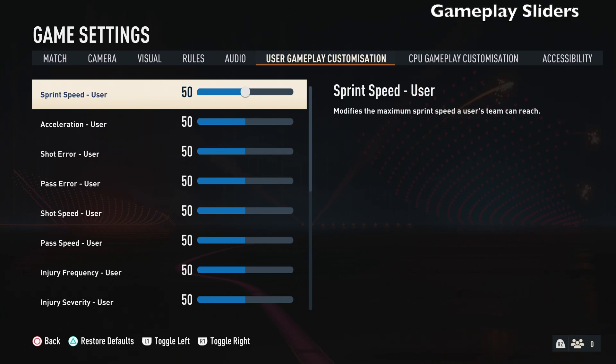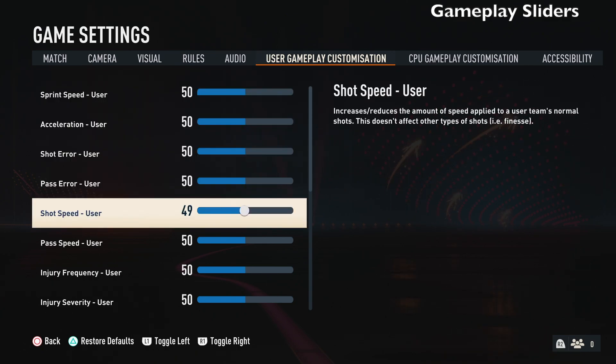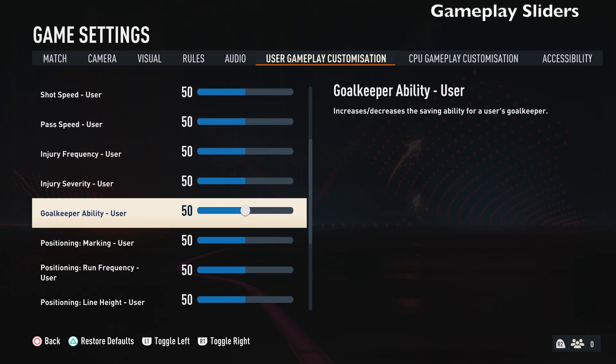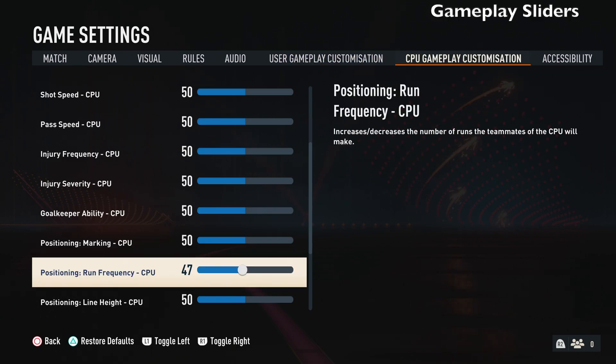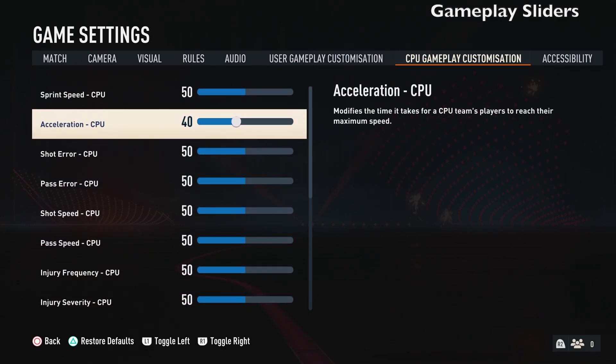If you don't want to use other people's settings and want to tinker with your own, you can always do that. Just move the numbers around, see what you like, see what works. It might take more time, but you can do it and you can also tinker with the CPU settings as well. This is one of the best things about FIFA games — even if you don't like EA's default gameplay, you can always change it yourself.